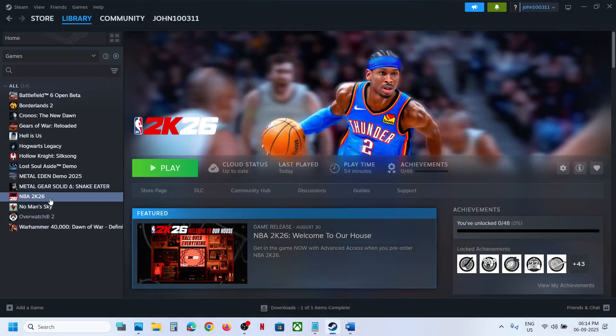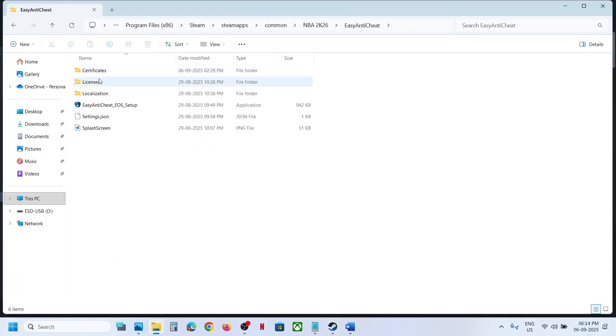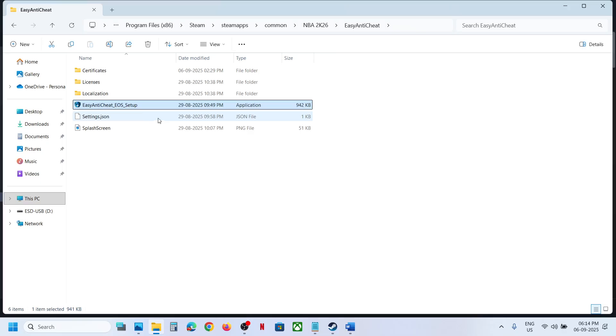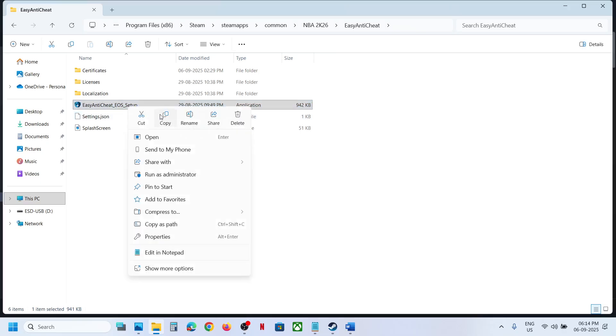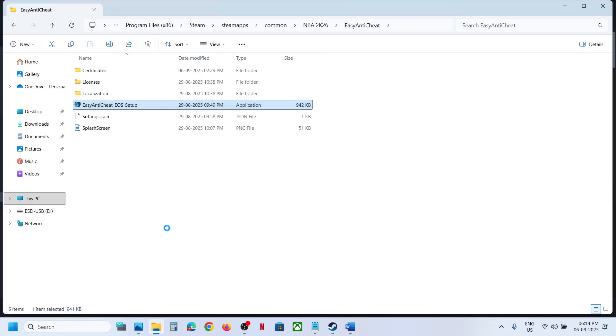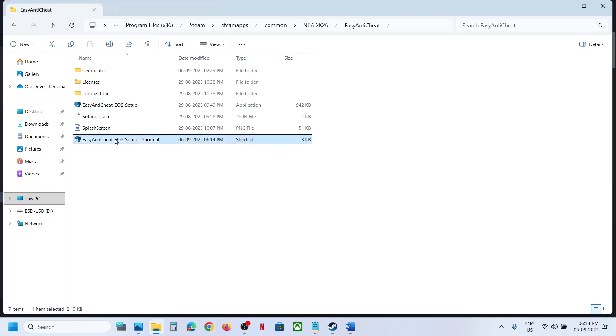The next step is to install Easy Anti-Cheat. Right-click the game in Steam, select Manage, then Browse Local Files, and open the Easy Anti-Cheat folder. You'll see a setup file — right-click it, click Run as Administrator, and click Yes to allow. If that doesn't work, right-click the setup file, click Show More Options, then Create Desktop Shortcut.